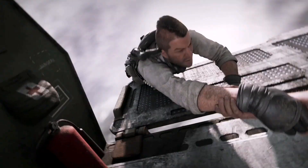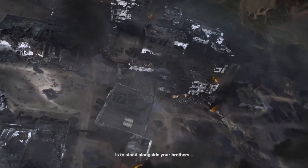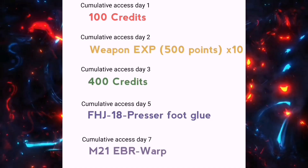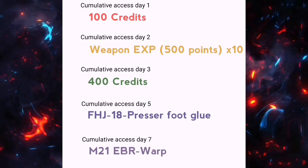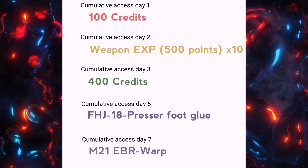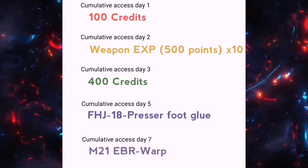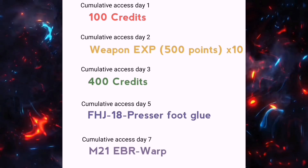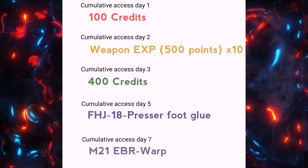Now let's move on to some brand new events also coming to the game tomorrow, posted by the Korean version of the game. First we have a new login event — after one day of accumulative access we get 100 credits, after two days we get 10 weapon EXP cards valued at 500 points each, and after three days we get 400 credits.